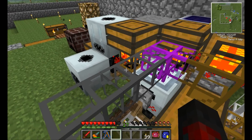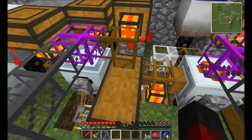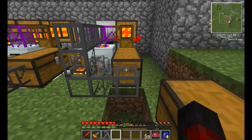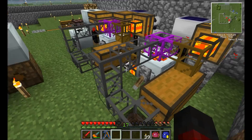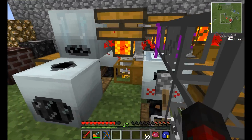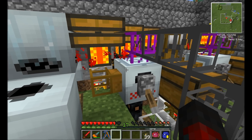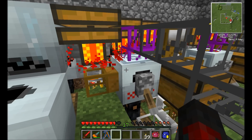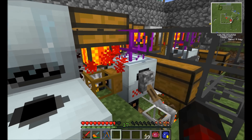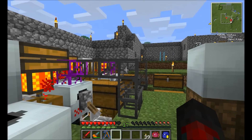I tried to have the piping directly into the top here, but items were coming up and coming over and then back into the chest, which I didn't want. So that was the best way I could do that for now. There are some plans to upgrade that in the future using some different things — possibly logistics pipes or pneumatic tubes out of Red Power. But this will work for now.